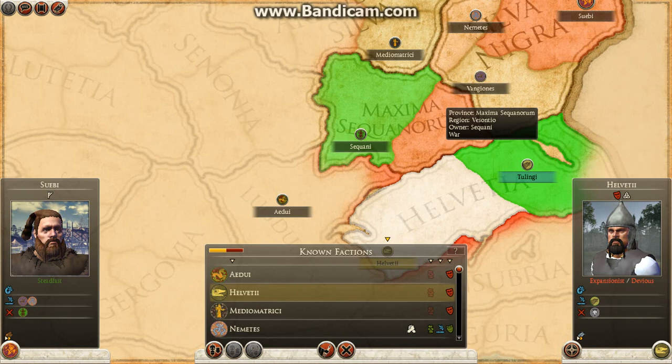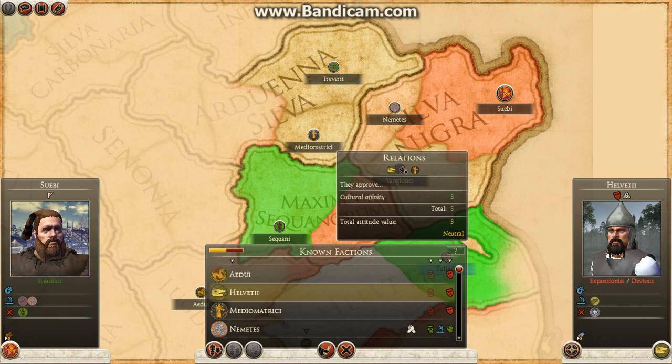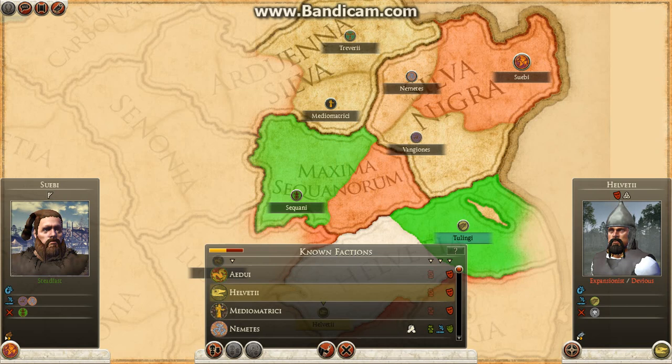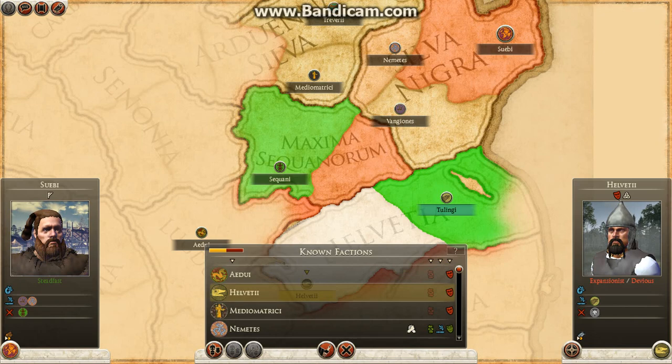I know I'm at war with the Sequani starting out — they're right beside this territory. I'm going to focus my opening offensive against them. But usually my allies here, the Nemantes, end up at war also with this tribe, the Meteo Matricii, so I'm going to be getting involved with that and hopefully defeat them. And usually down here where the Helvetia are, Rome starts off right under them and they usually take Helvetia out in the first five turns, so I'm going to watch out for Rome.